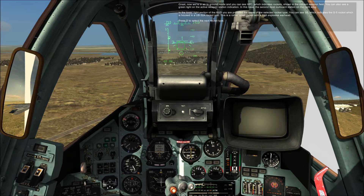In the lower right portion, we're provided the name of the selected rocket type. You can see S5, which indicates the S5 rocket, housed in the UB-32A rocket pod. This is a rather small rocket with a high explosive warhead.